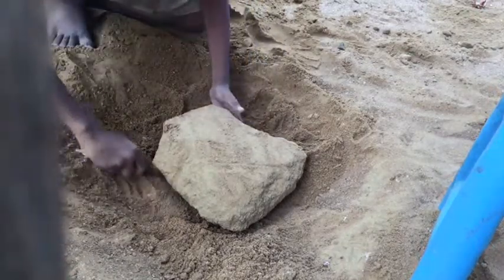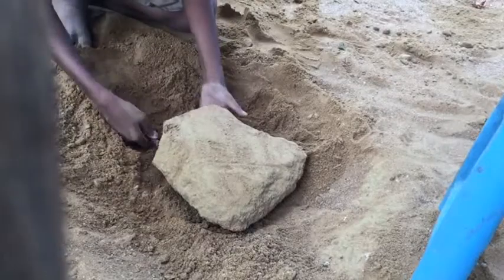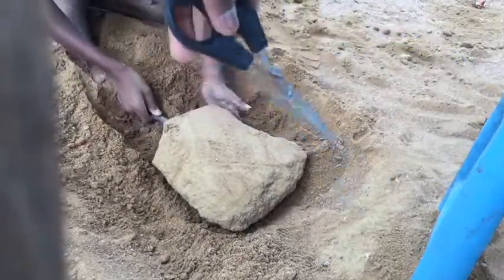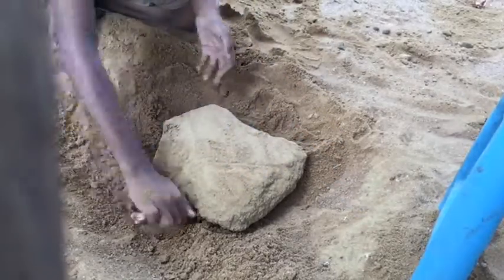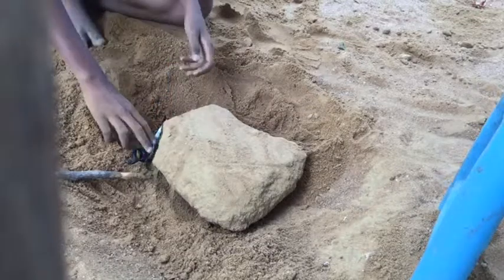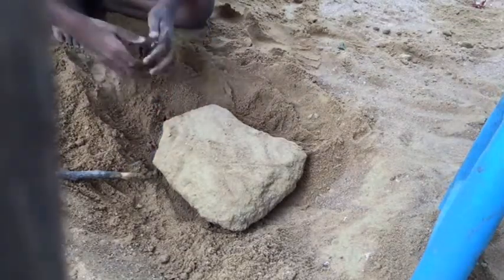Now we should try to take it out, which is very very difficult. So with the same scissors, Dark Age is gonna try to cut it open and take out the sand bomb because he is a specialist in popping.